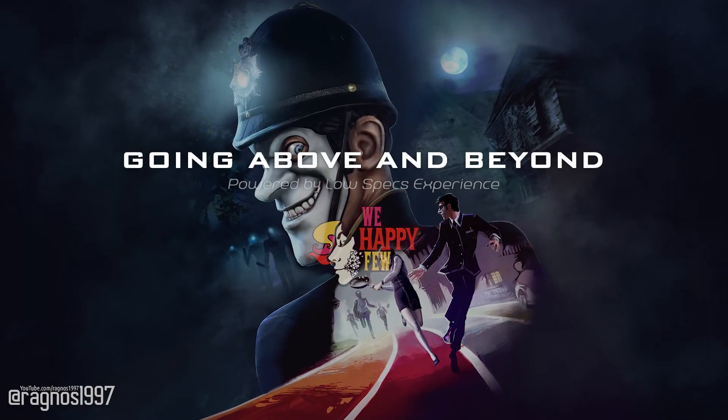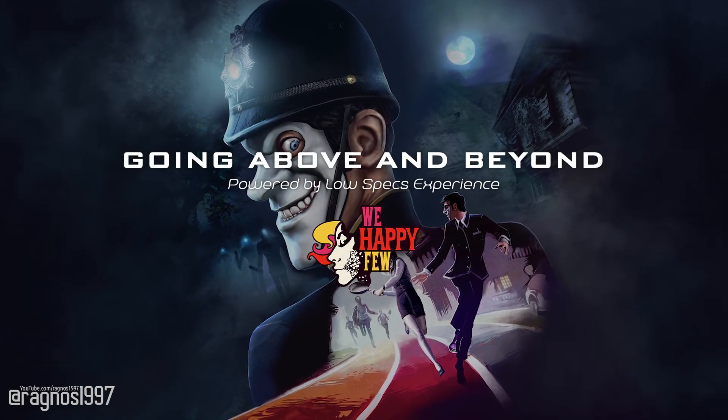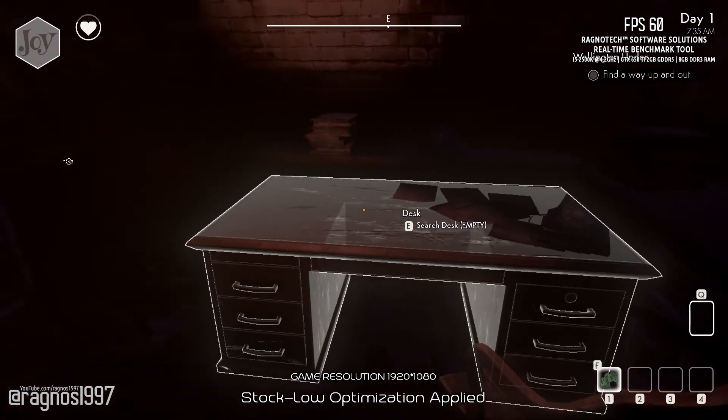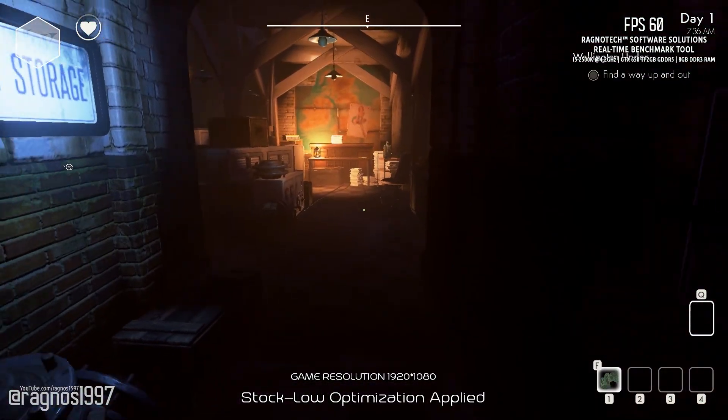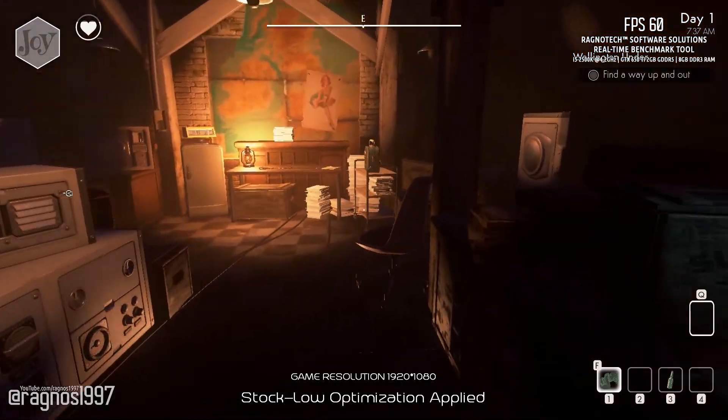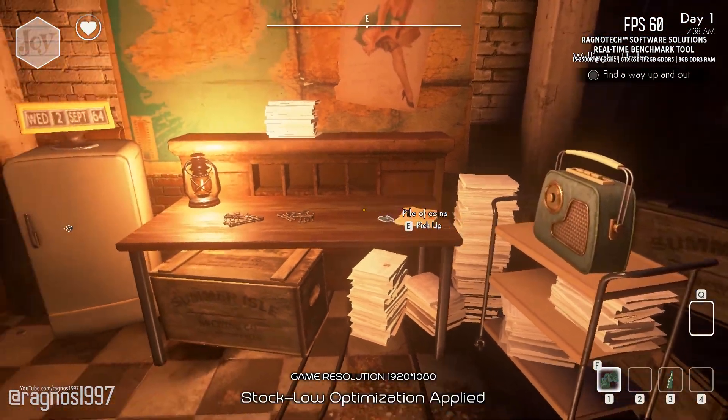Welcome to Going Above and Beyond in We Happy Few. To improve the performance and make the game smoother, we'll need some help. It's a very simple optimization process — just follow the guide carefully and pay attention to what I'm doing and saying throughout.